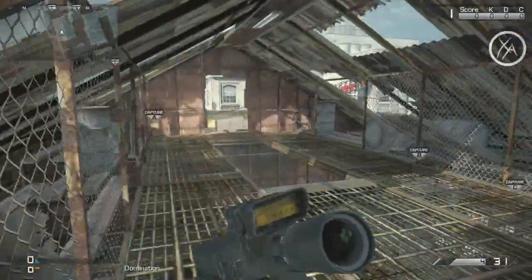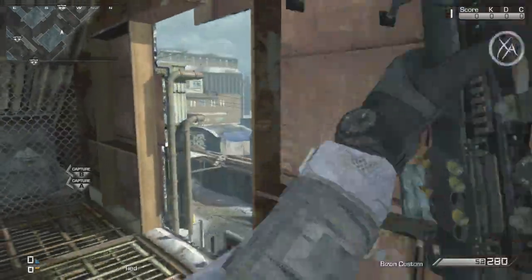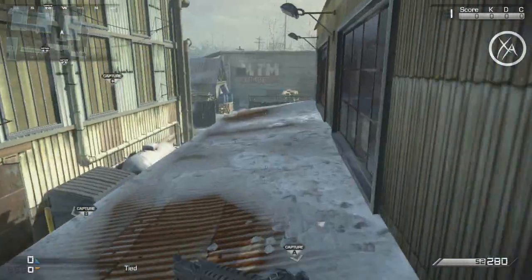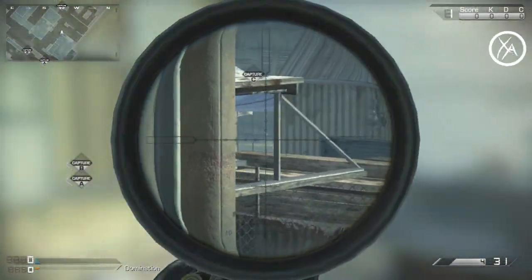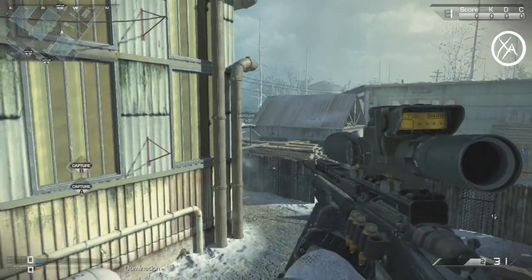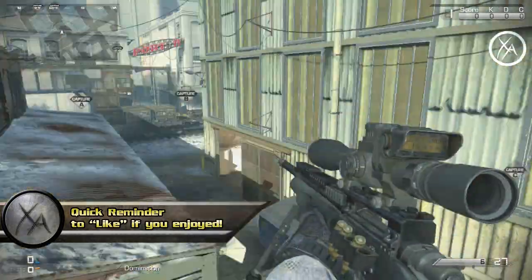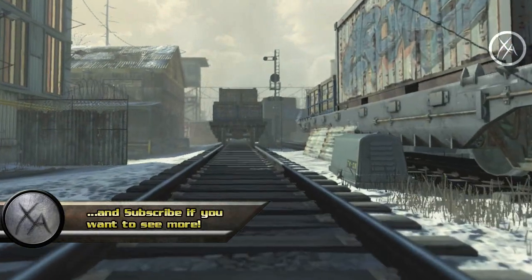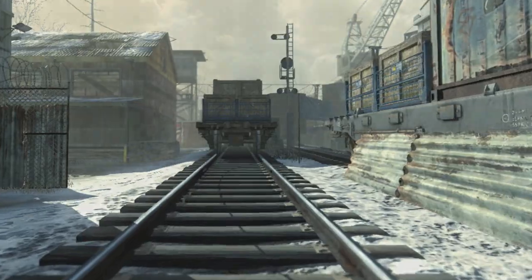Finally, one more spot in the third story building: if somebody's taking the C flag, you can't get a line of sight from the third story itself, but right through that little crack up here you can pick somebody off if they're standing on or right next to the flag — it's a great spot to defend from. That's all I have for the jumps, spots, lines of sight, and dynamic map elements on the map Freight. If you enjoyed the video I'd really appreciate if you'd leave me a thumbs up. I'll talk to you guys next time.